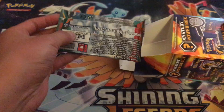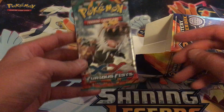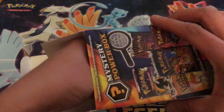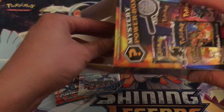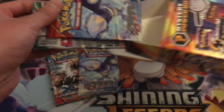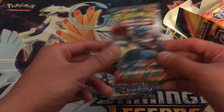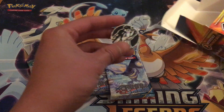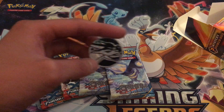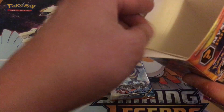Let's see here. First pack: Furious Fists. I'm not even sure if that's old because I haven't collected in forever. Primal Clash XY. Primal Clash XY. Furious Fists. That doesn't look good. Charizard coin — pretty cool coin. I'll put this here so you can see it in the background looking cool.